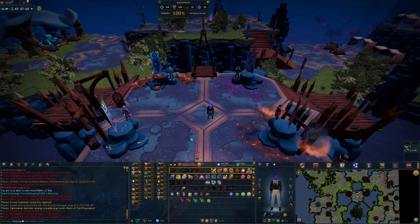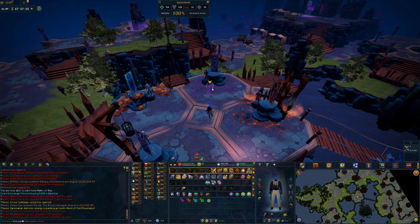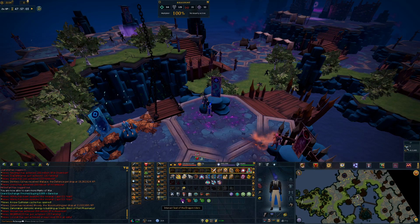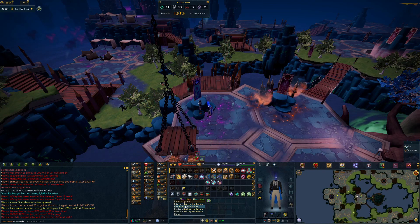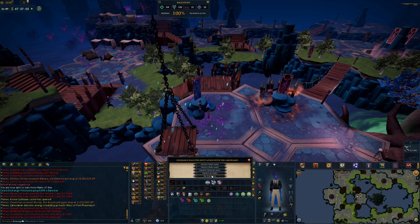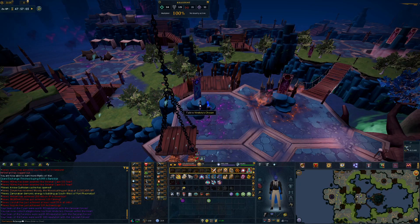Once you get here you will see these four corners showing you basically each of the bosses they represent. One thing to keep in mind is you cannot use your Vindicta reputation on Vindicta — you have to use the opposite ones on it, and then you can use the Vindicta on the other ones. I'll actually show you that right now. I'll click this right here and turn it in, and I'll also be showing you guys the benefits of doing this. So hand in all seals and you can see it turned in everything but the Vindicta one, because this is the Vindicta boss.